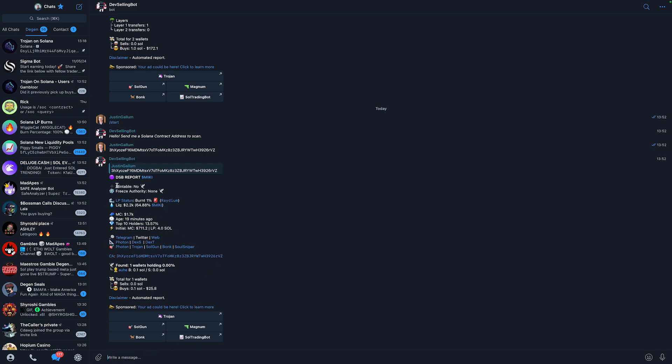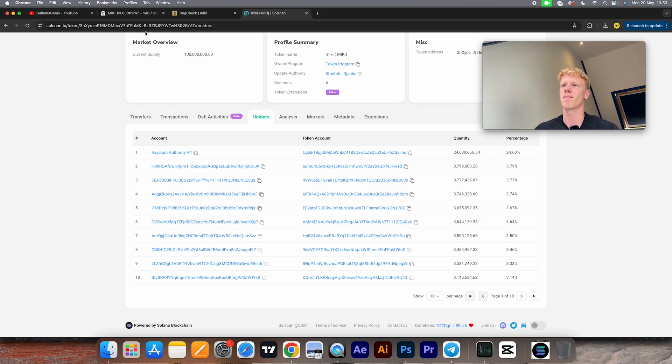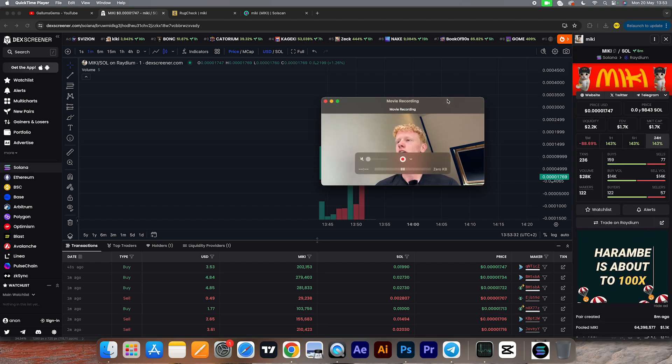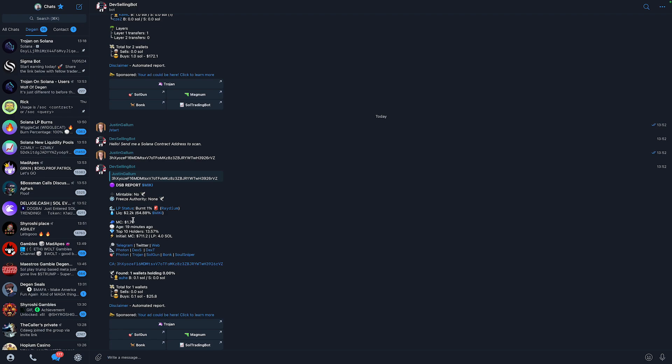Let me show you what you can actually see from the Dev Selling Bot. First, check if the token is mintable — if this is set to yes, it means the developer can mint more tokens and sell supply that isn't even in the original circulation, which is a red flag. Also make sure the freeze authority is disabled or set to none; if it's enabled, that's also a red flag and you don't want to buy the coin. Liquidity pool status always needs to be at 100% — if it's under 100%, don't buy it, it's most likely a rug.